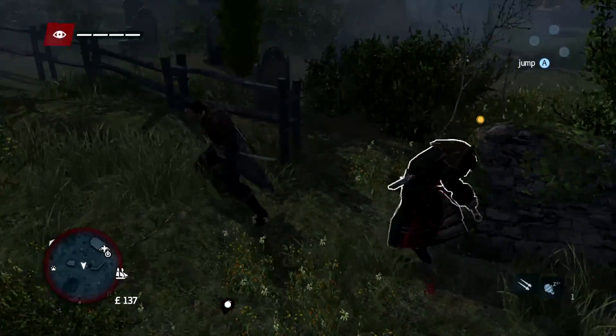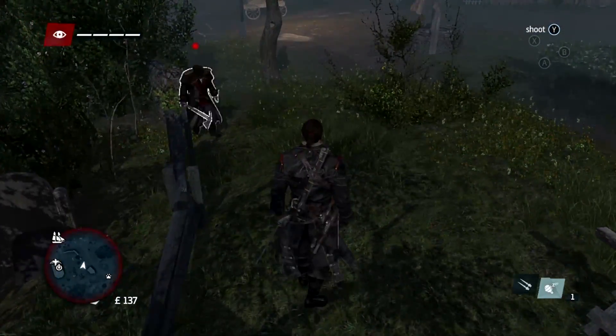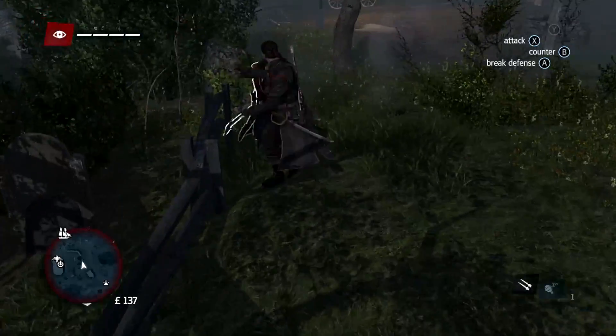To kill him, you can either hang him or shoot the pumpkin on top of the tombstone. And there you guys have it, the Headless Horseman in Assassin's Creed Rogue.